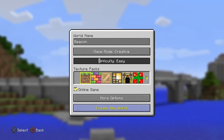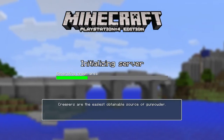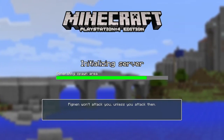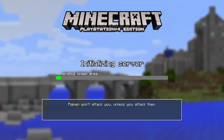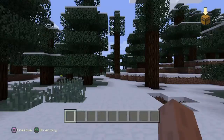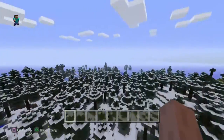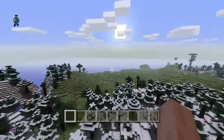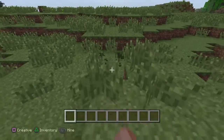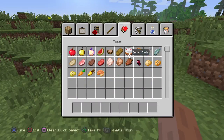I'm just gonna create a new world. If I have some friends joining it's fine as long as they don't wreck my stuff. We're good. It's pretty simple to make a beacon — I'd say it's pretty simple. Let's go into this grassland, the plain, whatever.